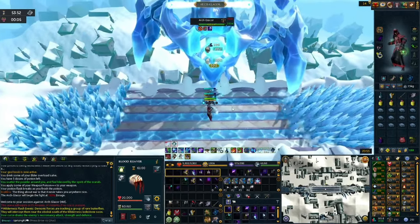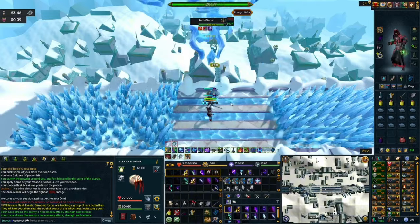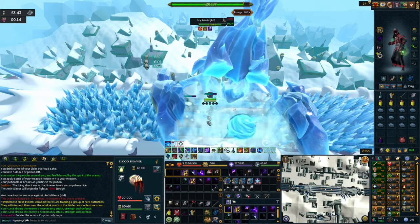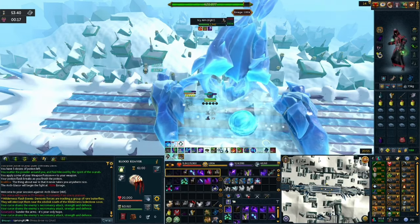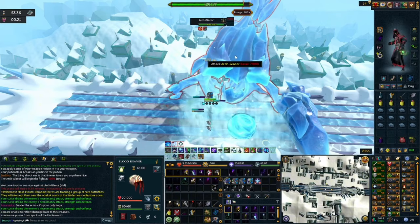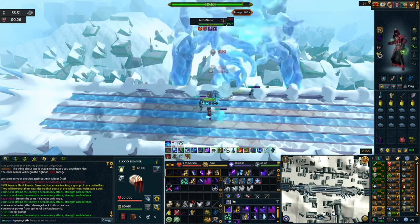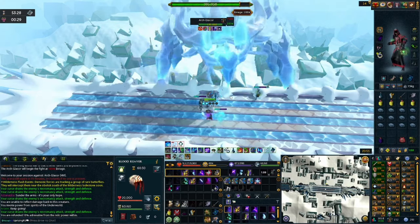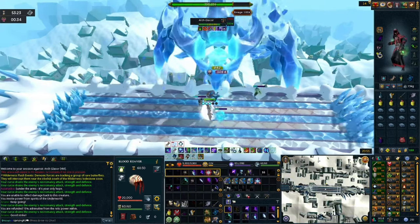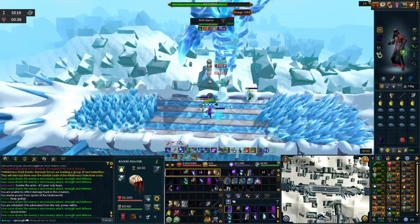The first mechanic is Exposed Core. He brings Creeping Ice from both sides and slams his arms to the bridge — you're going to find one arm and attack it. Over time the magic damage does increase, so you want to destroy his arm as fast as possible. Right after that, he is immune to any damage, so be careful what abilities you use attacking Arc Glacier at this point because he won't take any damage.